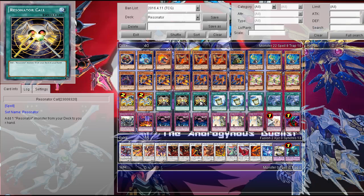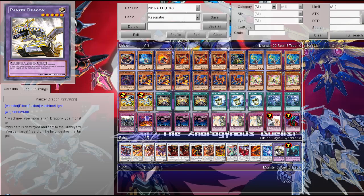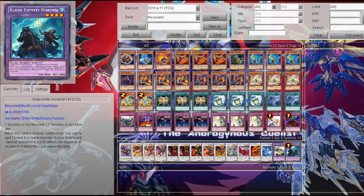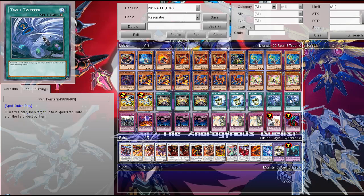Then three Resonator Call — of course it searches out all Resonators, definitely really good. Then three Instant Fusion — either summon a Machine Dragon to go for your level 8 Synchro with your level 3 Resonators, or summon Elder Entity Norden and do some plays with that. Then two Twin Twisters — of course really good, and it can handle backrow as well, so that's very nice.